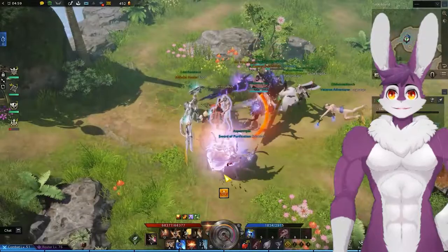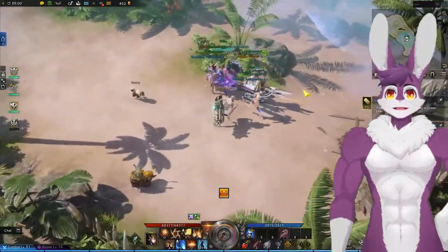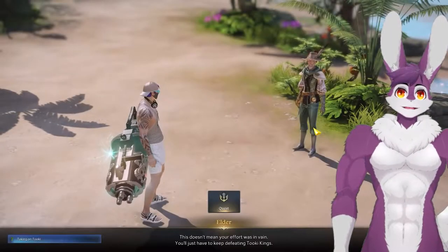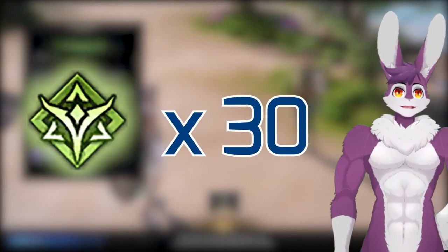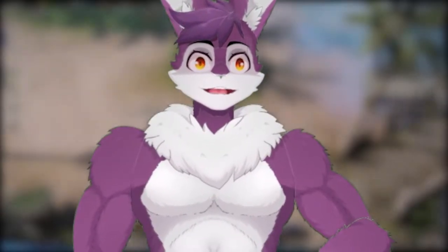Tukey Island is a 3-part event that finishes by defeating the Tukey King. Afterwards, head over to the entrance of the island to finish the island event for a chance at the island soul. Complete this island 30 times to get the 7th giant heart — basically a month's worth of doing Tukey Island.